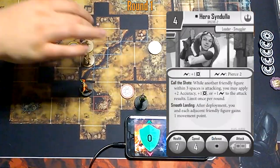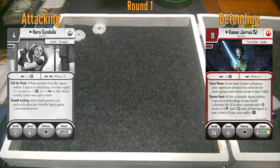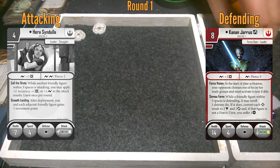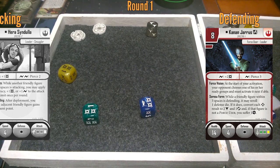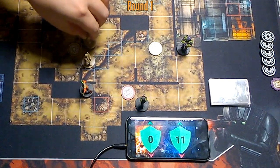I'll go Hera — one, two, and shoot at Kanan. Kanan rolls a black, blue, green, yellow. I'm blocking three out of that seven. You're taking four? Yeah — I can reroll it, which doesn't seem great. So four on Kanan. She's got two movement left, so she'll back up where she was.